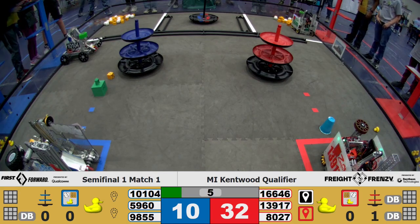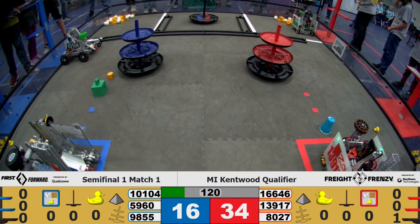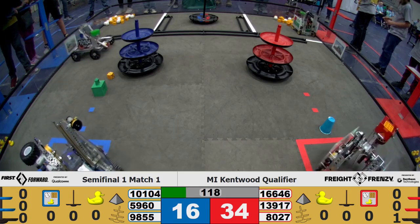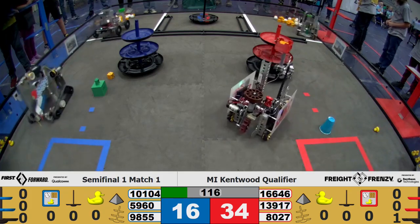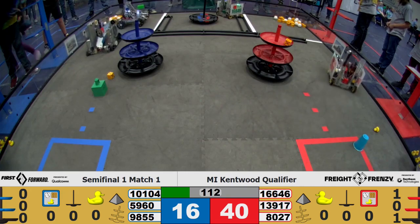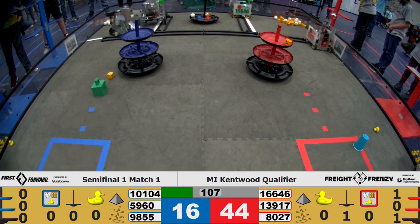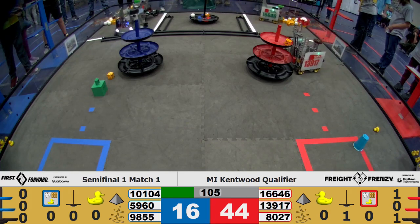Successfully getting it onto the ground and then parking in their storage unit. Drivers, pick up your controllers. Three, two, one. Off to the tele-op races. We have 13917 going to drop off another block, successfully into the top tier. 10104 going to drop off. Both teams have now scored in their shared alliance shipping hub.